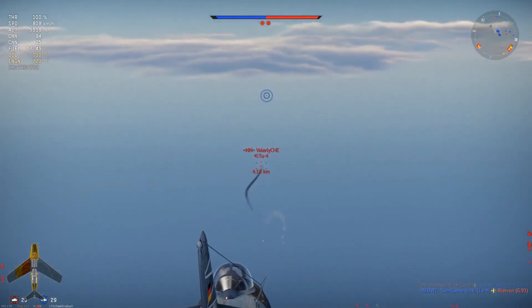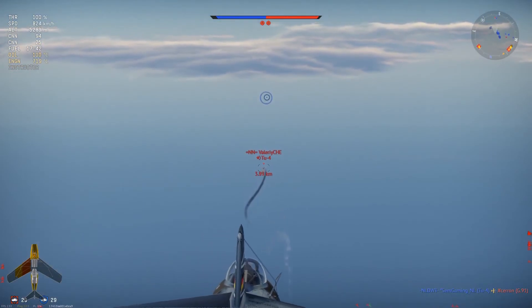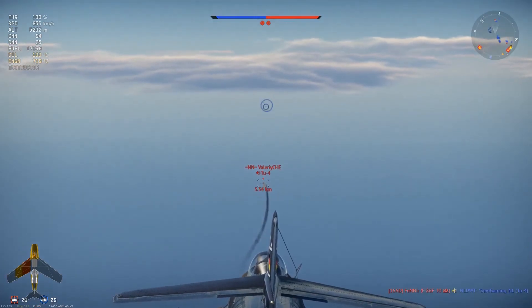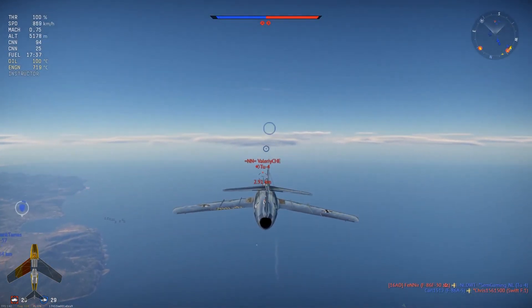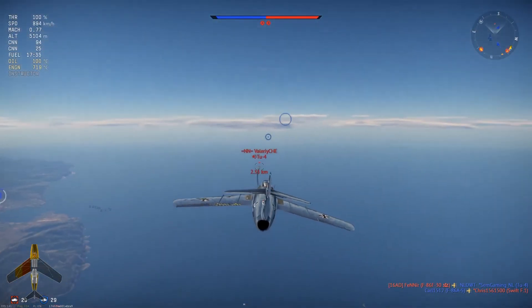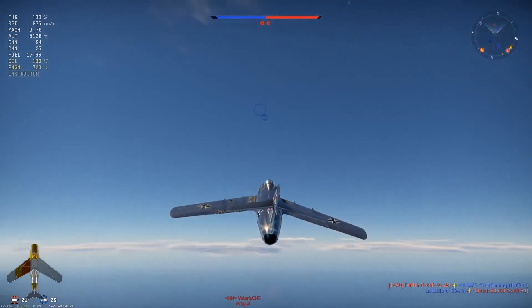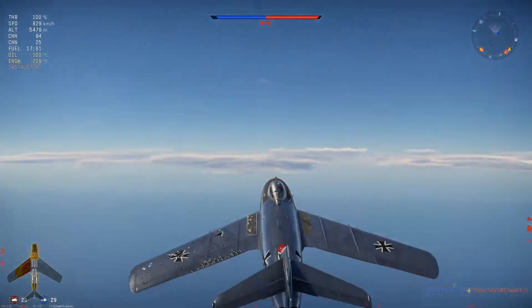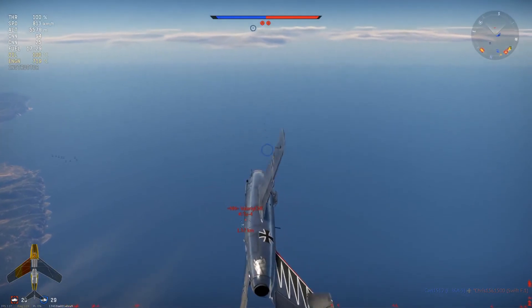This should be an absolute win scenario. I think the place the TU-4 lacks is the front, so if I can get in front of him — the back wouldn't really be a good idea. I could come from above; that would be a better idea. Actually, that would definitely be a better idea. Alright, here we go.